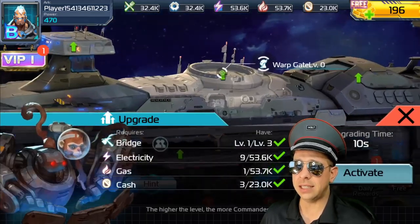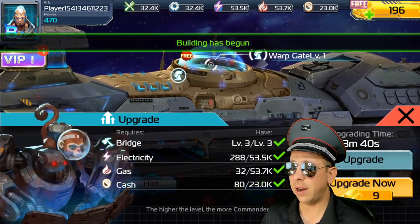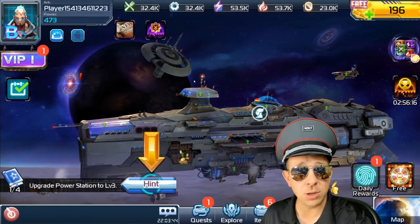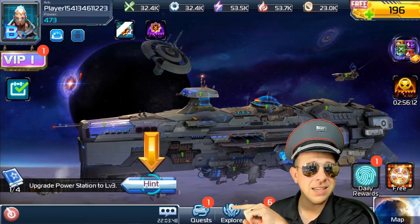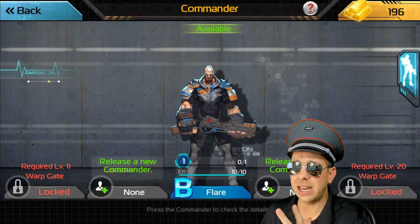Your warp gate — this is where you upgrade or release new commanders. We can go in here, release a commander, and finish the tutorial. You do those tutorial quests on the bottom left, and this helps teach you how to play the game. That's how you get more commanders. Whatever you release out of there comes up here, and you can activate them, choose them, and get them going.